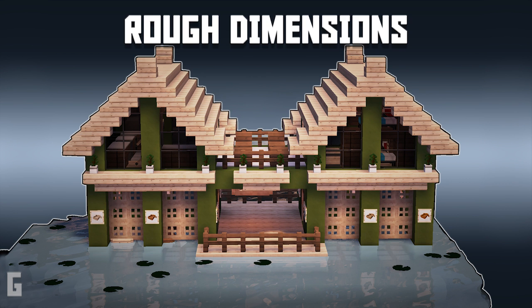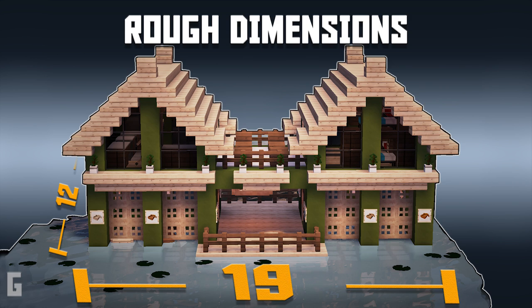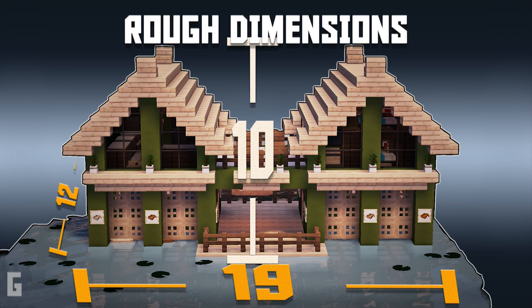Here's a quick side note: the base of this boathouse is roughly 19 by 12 blocks wide and it is 10 blocks tall. These dimensions are helpful if you're building a neighborhood and need to know how close you can build next to another house.